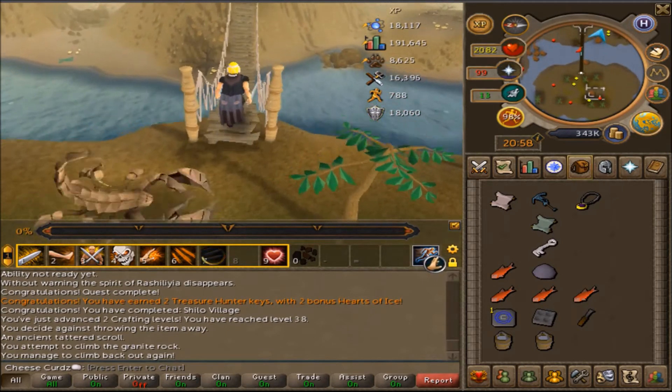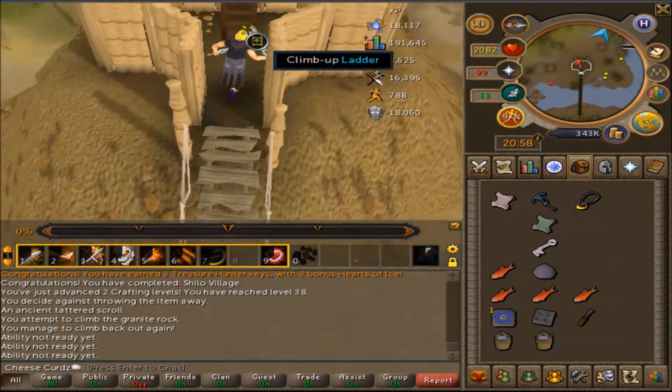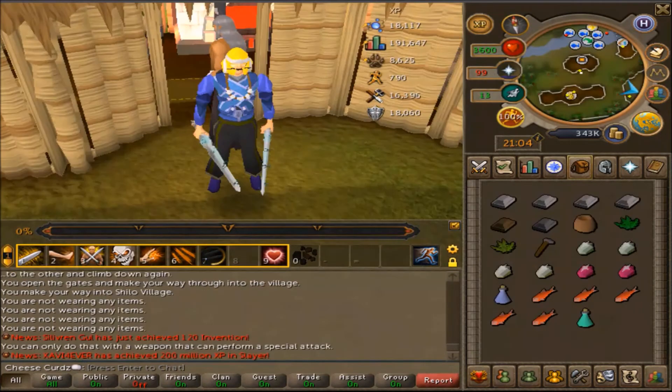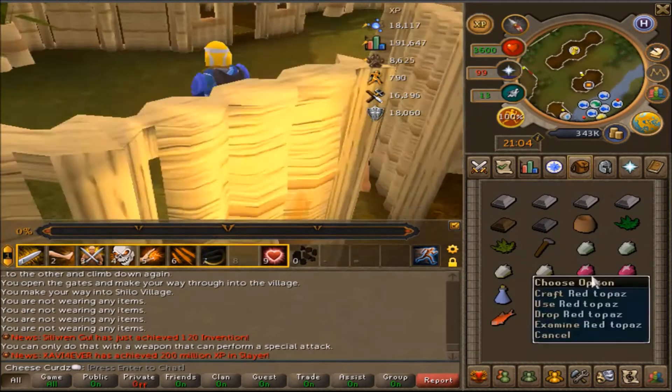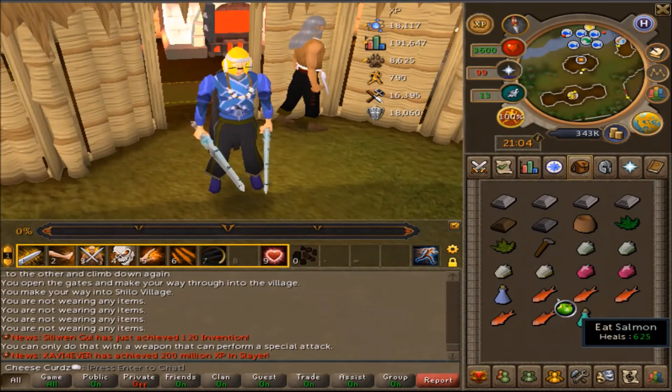I fell down this bridge like eight times on Old School - RuneScape 3 just lets you use an ability right over the bridge. Okay, we're in Shiloh Village now about to do One Small Favor. I think I have everything I need for it.